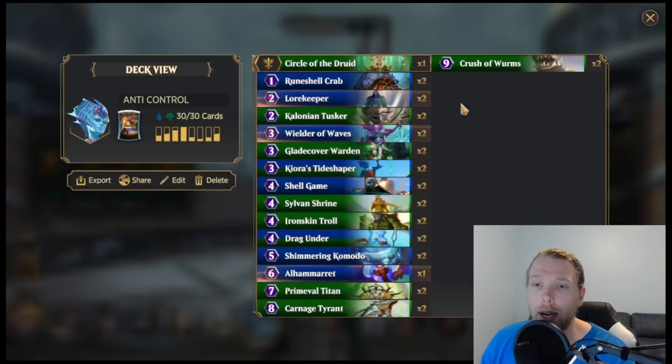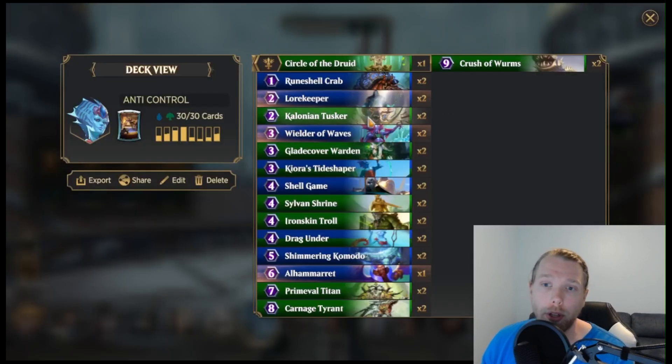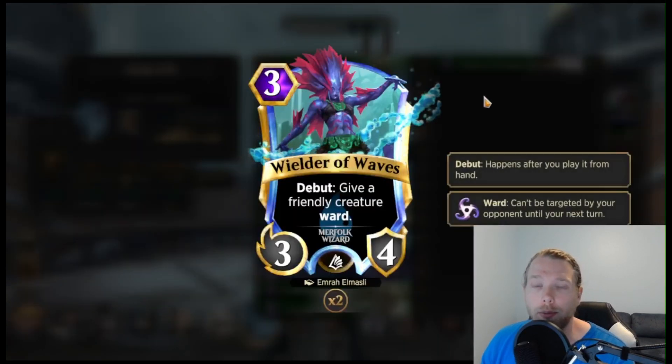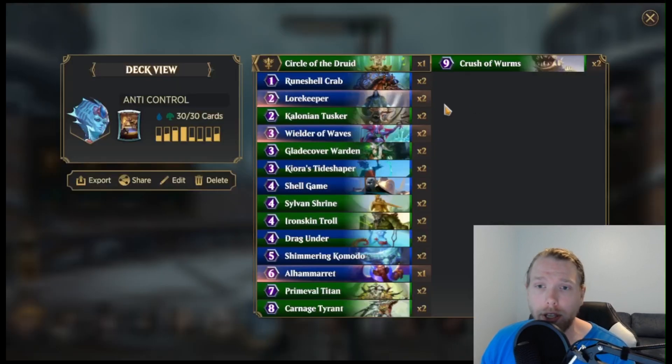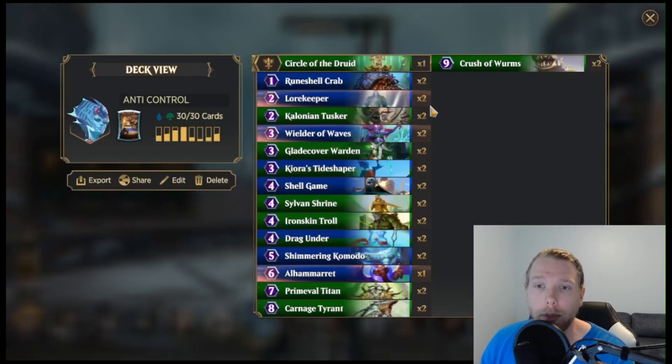We have the Rune Shell Crab to stop the early aggression, we have the Lore Keeper to get some value from an early blocker, we've got Tusker because it's a stat stick. And then this is where the weird stuff I just felt like playing today came in. Wielder of Waves — if you give a friendly creature ward, because if your opponent's trying to spot remove you they can no longer do this, and it just makes your board stickier and harder to deal with. Same thing with Glade Cover Warden: when you summon a creature give it ward, so we're just trying to be obnoxious.